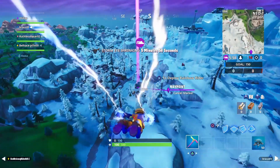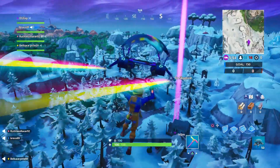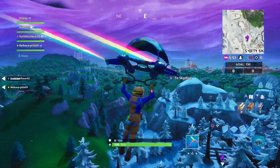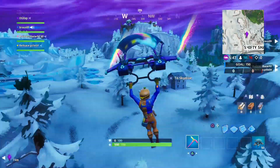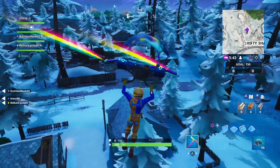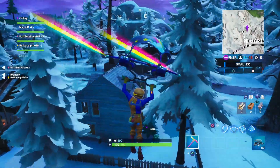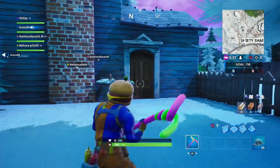Hey, what's going on guys, it's Gaz here and welcome back to a brand new video. Today we're back with another 4 byte video. This one is found in a basement budget movie set, and the only place this can possibly be is down in Shifty Shafts. It is the southern house — if you're looking towards the north of the map, it is the southern house up to the left of Shifty Shafts.